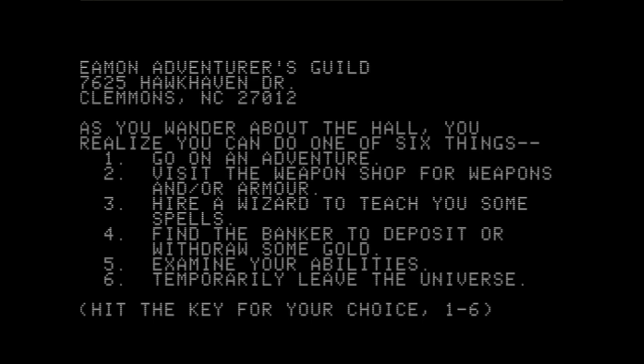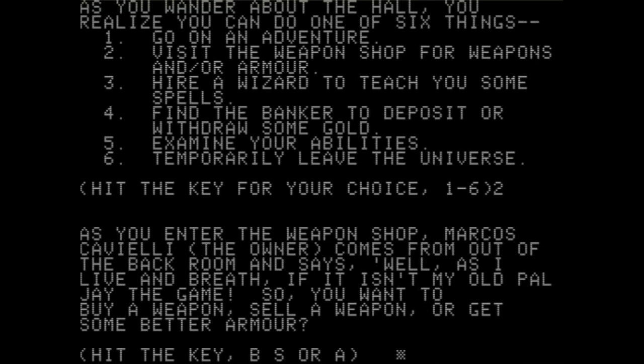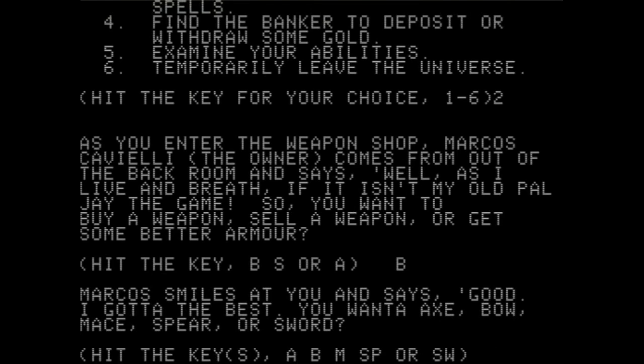Let's visit the weapon shop. As you enter, Marcos Cavalier the owner comes out from the back room and says, "Well, as I live and breathe, if it isn't my old pal Jay the Game — fraternally revived from a recent suicide. So you want to buy a weapon, sell a weapon, or get some better armor?" Marcos smiles and says, "You want an axe? Bow? Mace?" Dude, you talk very weirdly. Let's get a sword — I feel like a sword is a very traditional weapon.